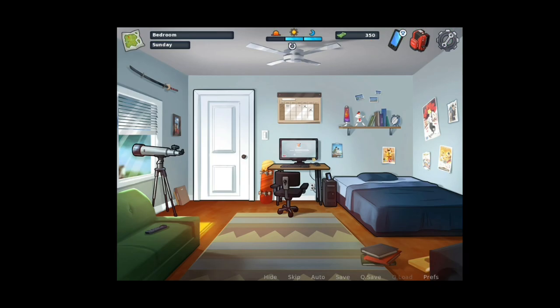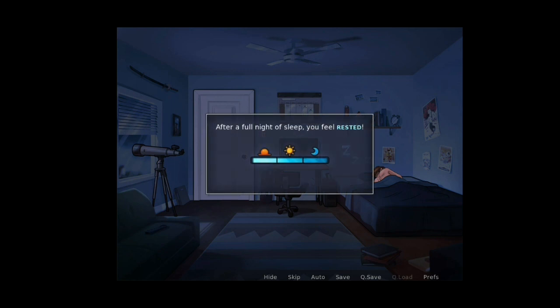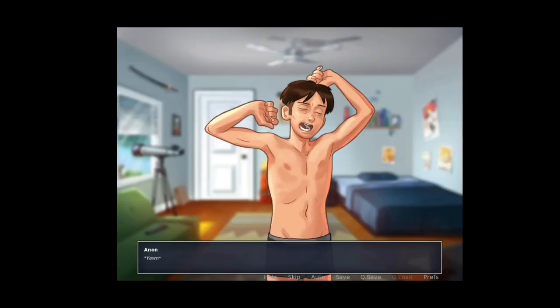The next day, go back to the Melania house and go directly to Yuanca's room. Have fun with Yuanca, then go back home and sleep.